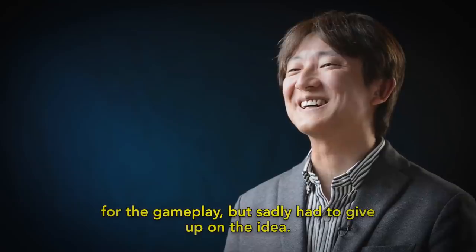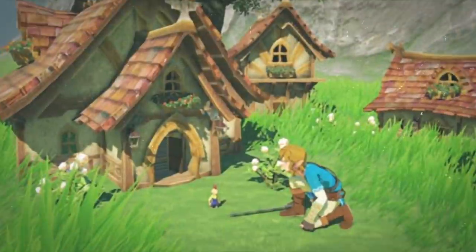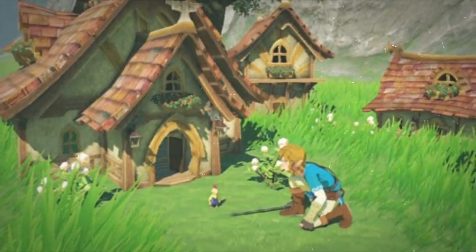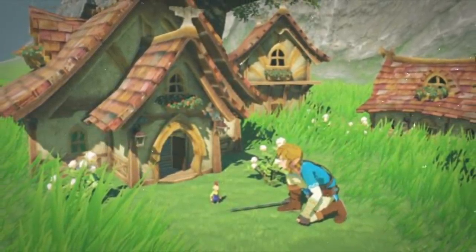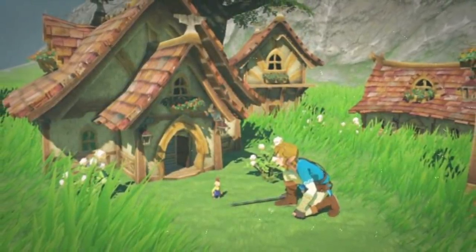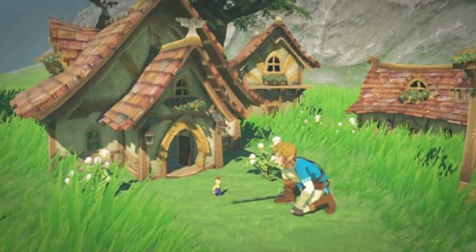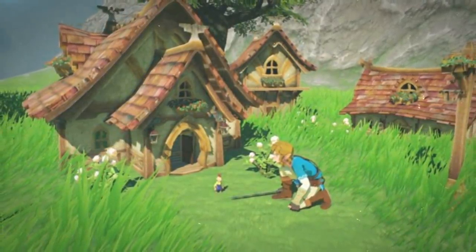Seeing how much Fujibayashi wanted to include this race of tiny people in Breath of the Wild, I'd love to see the development team give their inclusion another go in the sequel. With more time to reflect and build on the original game's ideas, it'd be great to see a larger variety of races — and who better than the Minish, living in small towns across the land, allowing Link to shrink down to interact with them.